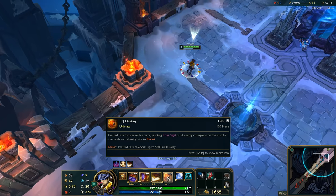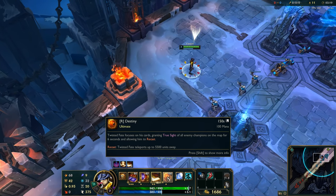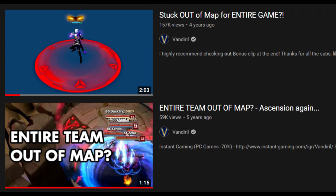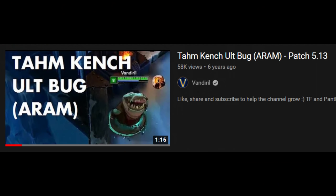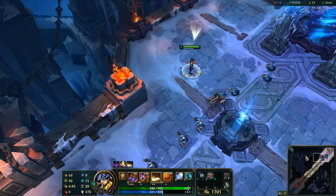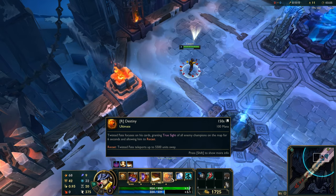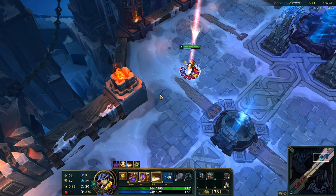Bug number 3. For once we're gonna actually go outside of Summoner's Rift. This one works in ARAM only, but it used to work in modes like Ascension, where you could get completely stuck out of the map. I made my video about this bug in 2015, but you can also find a video about it from 2013. The way it works is pretty simple: if you use your global ult, you can teleport yourself to the blue side fountain.